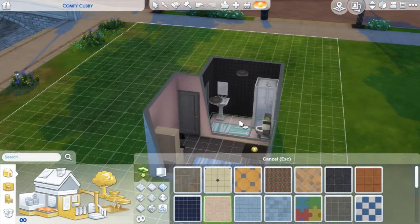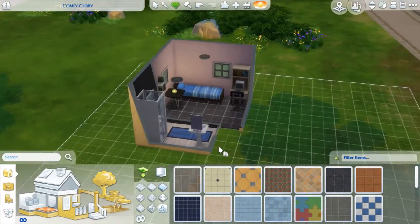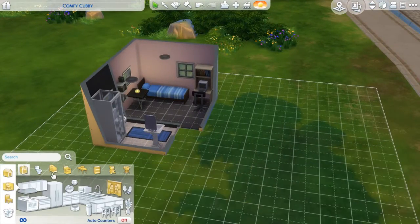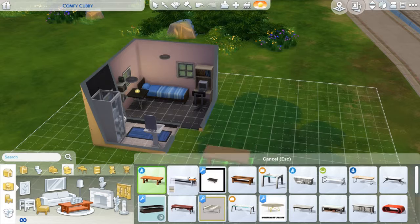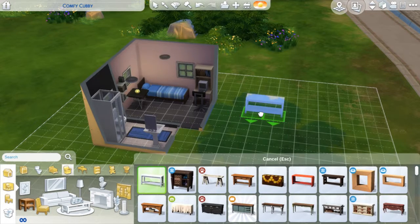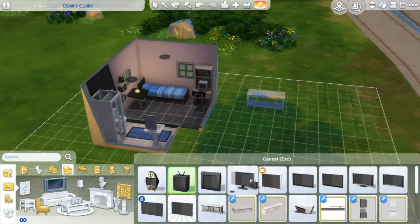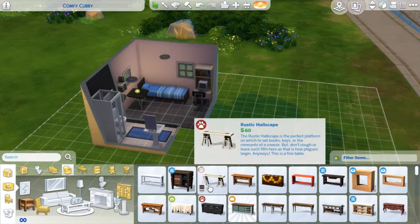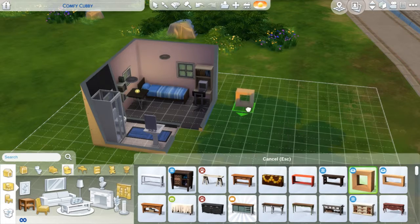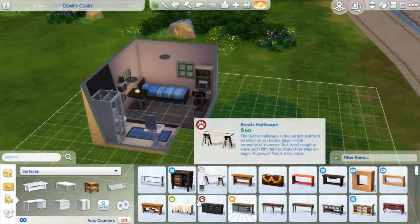I really liked the idea of having darker walls and a lighter floor because you tend to see it the other way around, and I quite like a bathroom that has darker walls and a lighter floor. I ended up going with this and keeping a very blue theme — I didn't notice when I was building it, but I've got the blue bed, the blue bath mat, and later I put in a blue-green fridge too, keeping with a very blue and neutral theme.